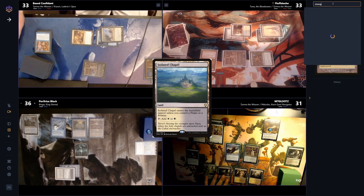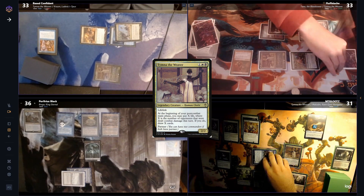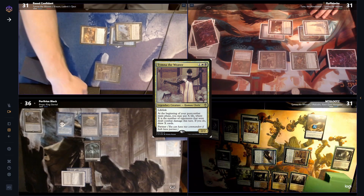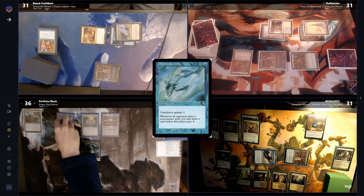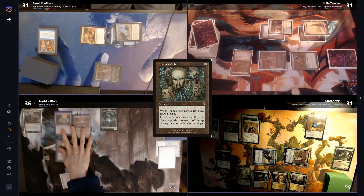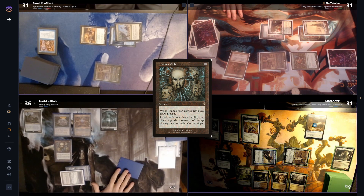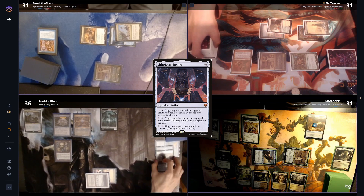Lutz plays an Isolated Chapel for land and then heads to combat, swinging Malcolm at Fluff and Tymna at Base. Lutz draws 2 from Tymna and gains another Treasure from Malcolm, but wants to leave mana up, so he passes. On his upkeep, Porf can't pay for his fish and lets it die. He then plays a Savor's Web and draws off the ETB. He had hoped to find a land, but luck is not on his side, so he discards a Lithoform Engine due to hand size and passes.